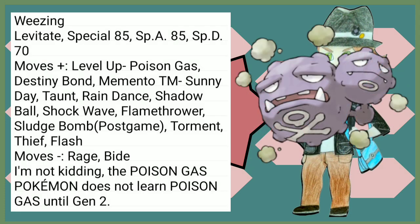Weezing also rocks Levitate, although with a small dip in its Special Defense. Destiny Bond is really cool to have. Shadow Ball, Shock Wave, Flamethrower — cool to have. Let's just ignore Sludge Bomb. Poison Gas — it's literally the Poison Gas Pokémon, how does it not get Poison Gas? Gen 1.